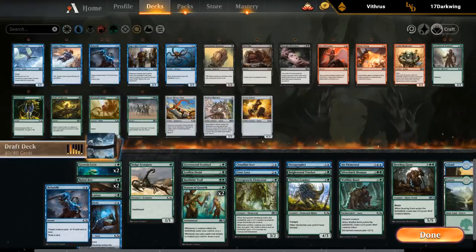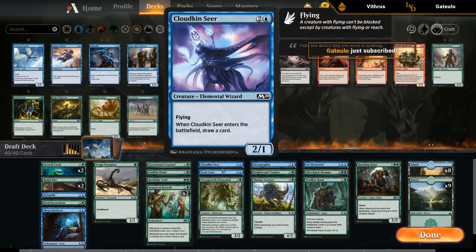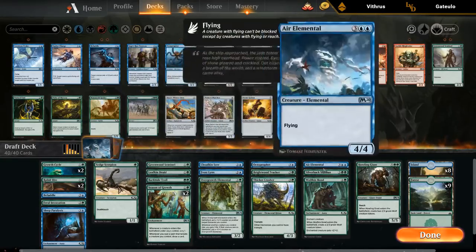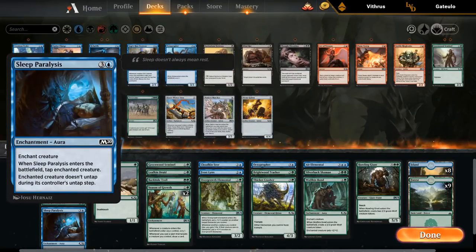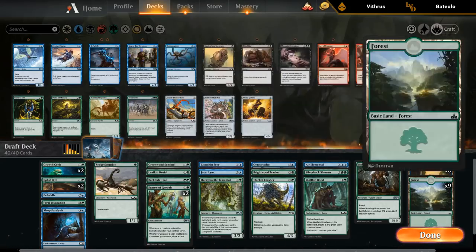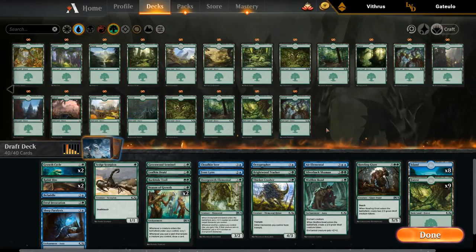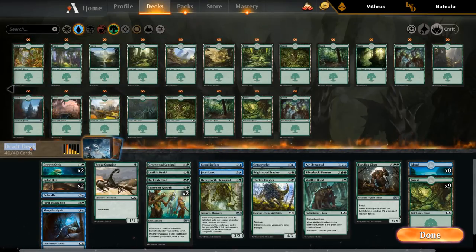Final deck: Scorpion, Sentinel, Leafkin Druid, Troll, and double Season of Growth as early plays. Cloudkin Seer, Lynx, Overgrowth Elemental, Octoprofit, Tracker, Crasher, Overgrowth Elemental, Silverback Shaman, and Wolfkin Bond. Then Howling Giant at the top. Interaction is double Rabbit Bite, double Growth Cycle, Befuddle, Feral Invocation, and Sleep Paralysis. Mana base is skewed heavily towards green since we have mostly green cards. We need double blue for Aerial Mantle so we can't go below eight Islands. We'll name the deck Giant Growth — playing Howling Giant, with Season of Growth, plus it's a reference to the classic pump spell.